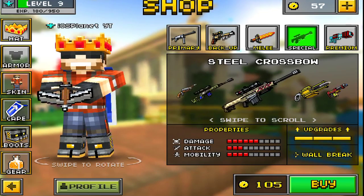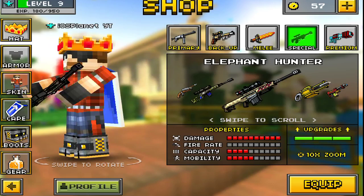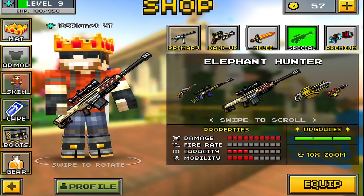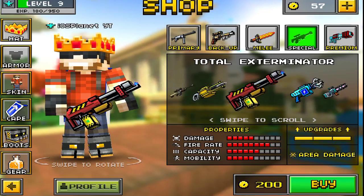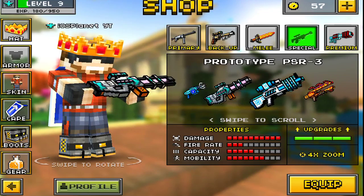Ultimate Headhunter also has an upgrade called the Elephant Hunter. Look how sick this looks — that looks like a really cool gun. Definitely gonna be using that quite a bit. And there was an upgrade for the Flamethrower, and an upgrade for the Prototype, which is pretty swagadelic.